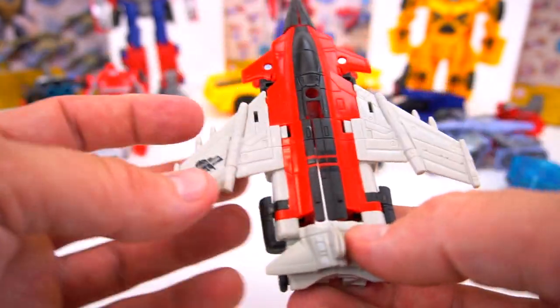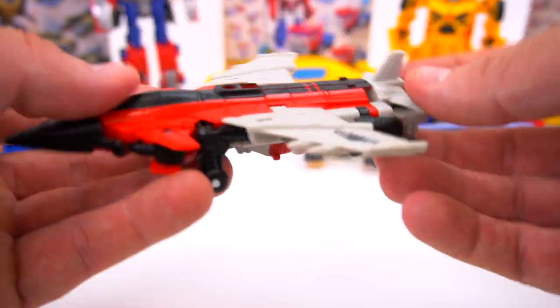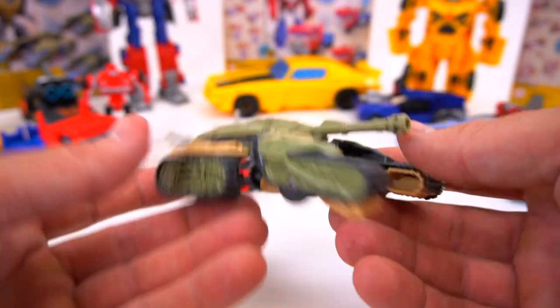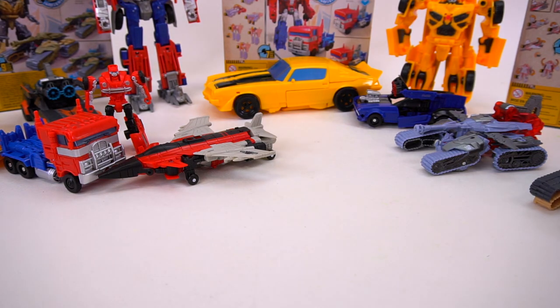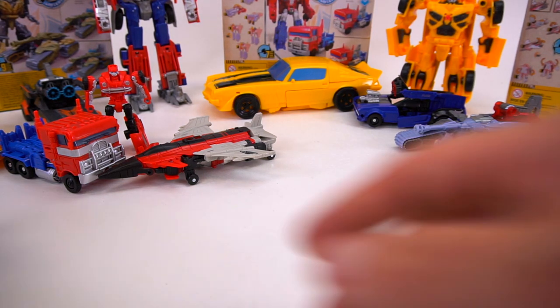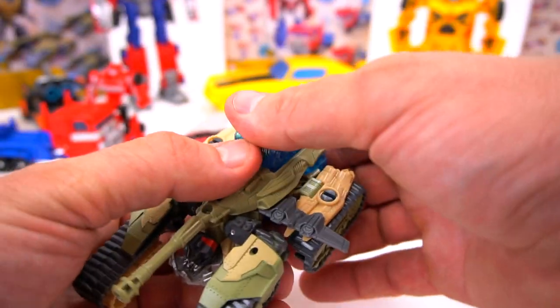Kind of a cool plane — it's got the missiles sticking out right there, and the Decepticon logo right there on the side. The last one is Blitzwing, which is pretty much the same thing except just a different paint job.